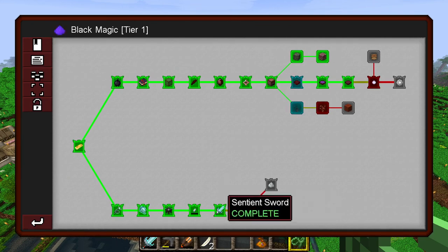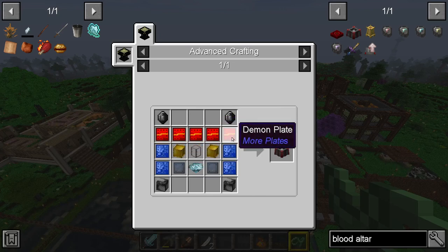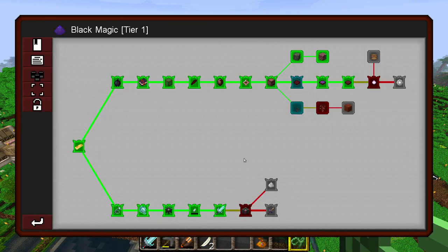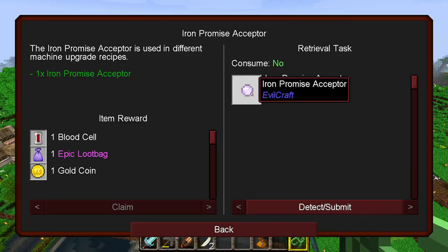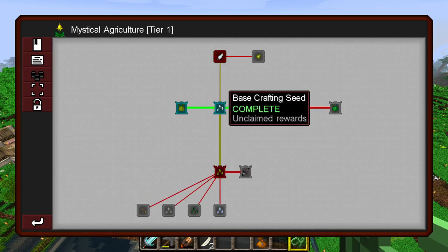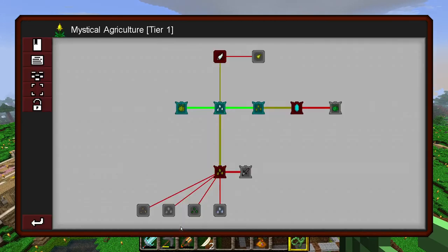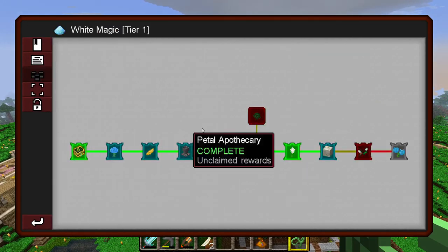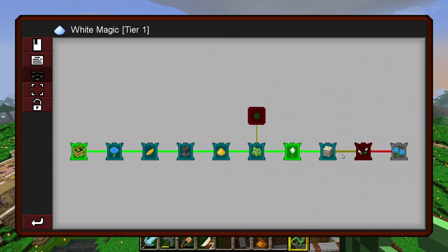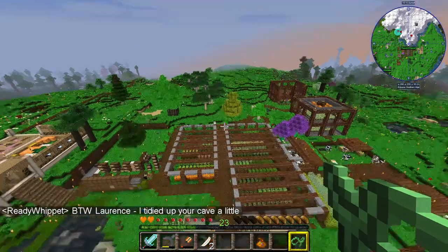The next thing I need to do for blood magic or will magic is to make a blood altar, and that was looking tricky because it requires demon plates — but I've noticed there are a few of those in storage now, which I believe came out of loot bags. So if nobody else minds, maybe I'll make one of those. Alternatively I can carry on and do the iron promise acceptor by infusing a block of iron with blood. There's also white magic — actually it's mystical agriculture I've been doing: crafting seeds, ferium seeds, and so on. There's the magic wand of the forest — lots and lots of things to play around with.